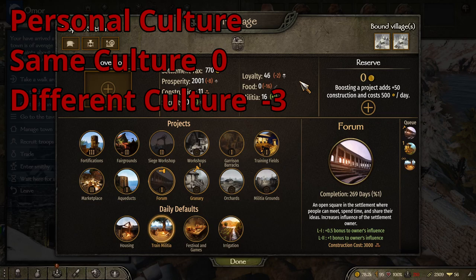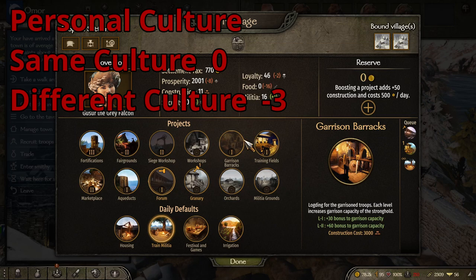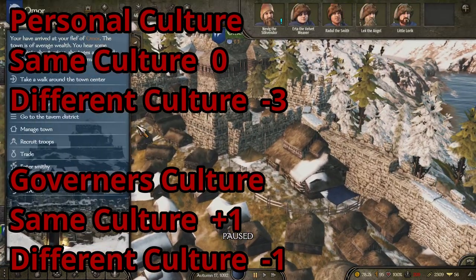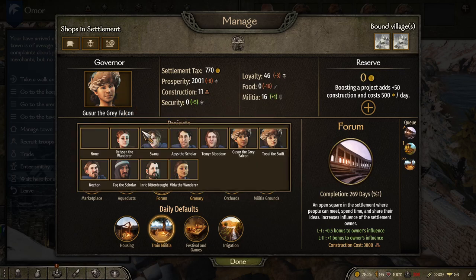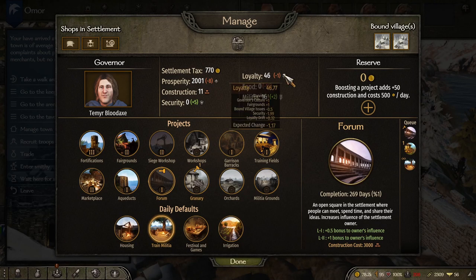That is where a governor can come into play. If you take a governor that is not of the same culture, you have to exit out and come back in to see the updated numbers. As you can see, governor's culture gives minus one. However, if we put a Sturgeon as the governor, then all of a sudden we get a plus one. So having the right governor is vital to helping a town out.